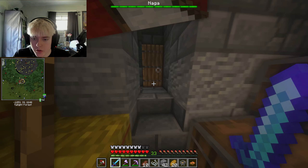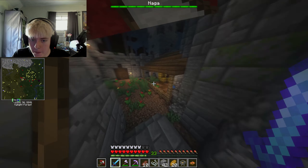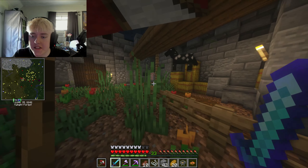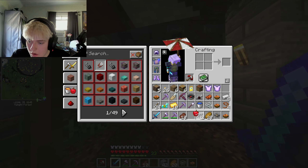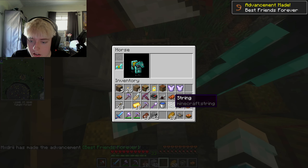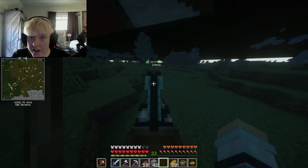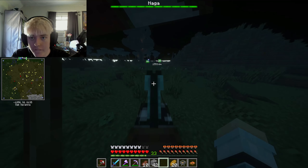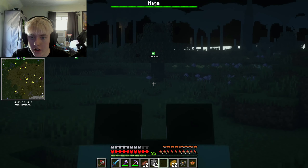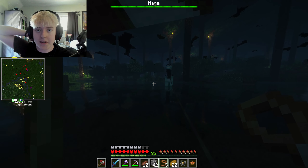There's a room back here - this double door right here. Oh my god, that horse scared the life out of me! I'll give you these two apples - okay, go ahead and put the saddle on you, and the iron horse armor too. I don't know why I had iron horse armor, but we got a horse now, so that's pretty damn cool.